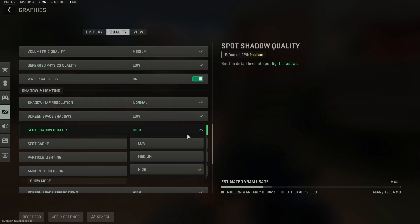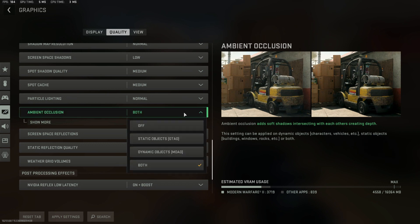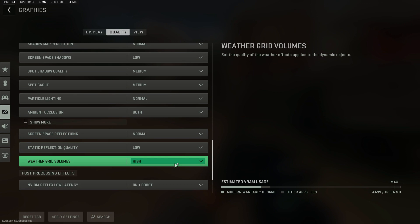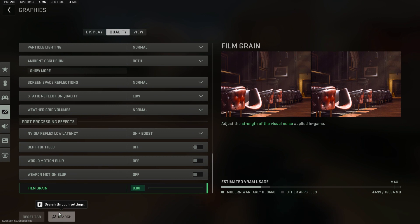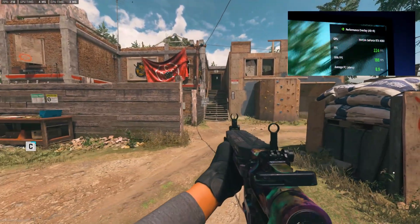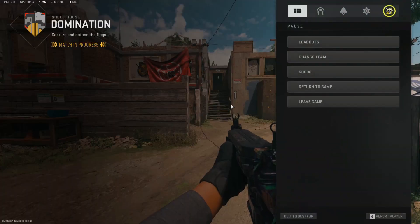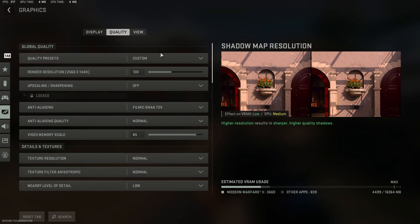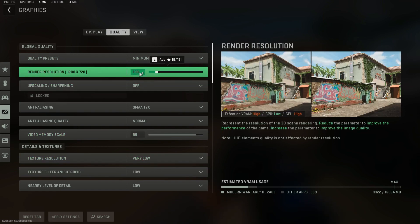To lower the GPU time, I'm lowering the in-game graphics settings because we're essentially lightening the load on the GPU. This gives us more frames and in return a lower millisecond response time. As you can see, it's now dropped to 4ms. I'm going to drop the settings to the bare minimum for the video — just make sure if you use these settings to set your render resolution back to 100.